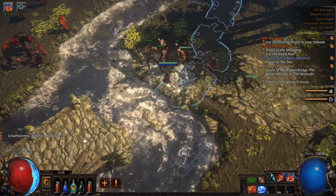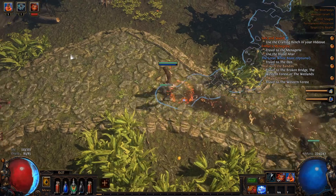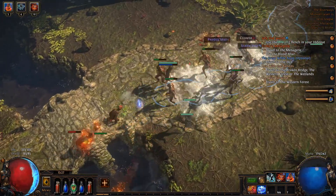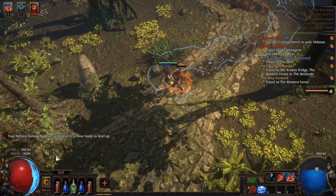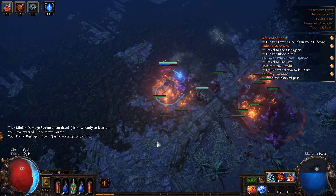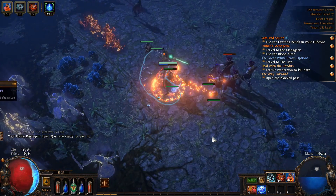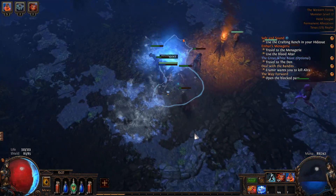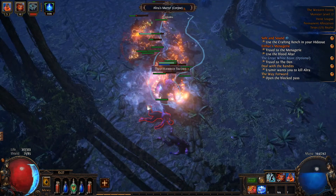We do have a skill gem. I call Flame Dash 'Flash' from playing League of Legends — it's Flame Dash that jumps you across gaps. We got the waypoint and we're still following the map, which will take us to the Western Forest. I believe this is where one of the bosses is — there are basically three guys you have to kill in Act 2 before you can access the main boss.